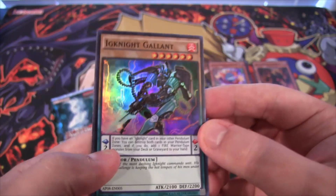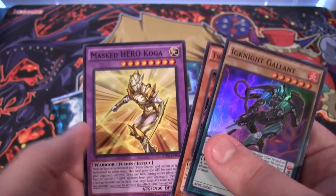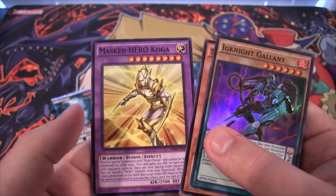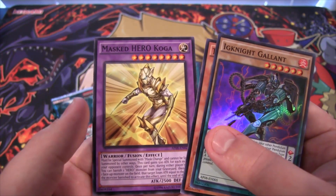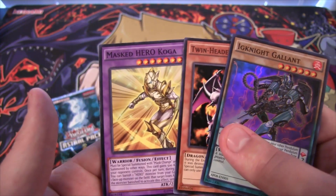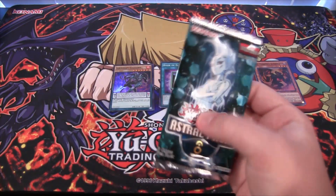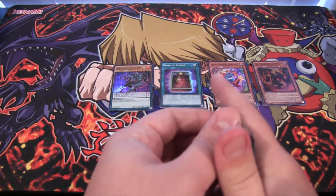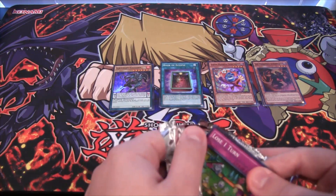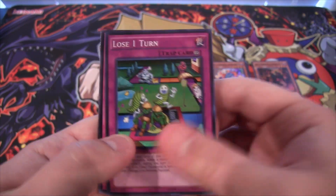Here we go — Ignite Gallant for a super rare, that looks really cool. Then we have Twin Headed Behemoth and a Masked Hero Koga. For a second I was thinking it was like the fusion you get in this set — it's like Vermillion Sparrow or something like that. It's the fusion we finally got from the OCG in these packs, like we always do in Astro Pack. So it kind of fooled me on that. But Koga — that's pretty cool as well. And the last one we have is Lose One Turn. That's a really good super rare.